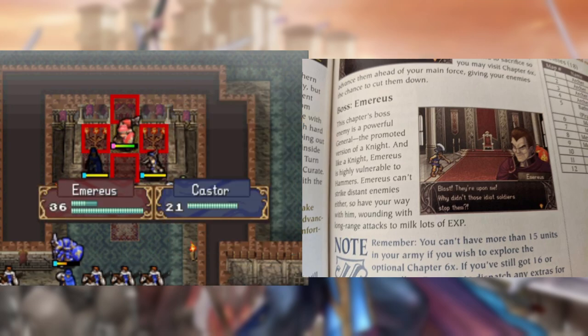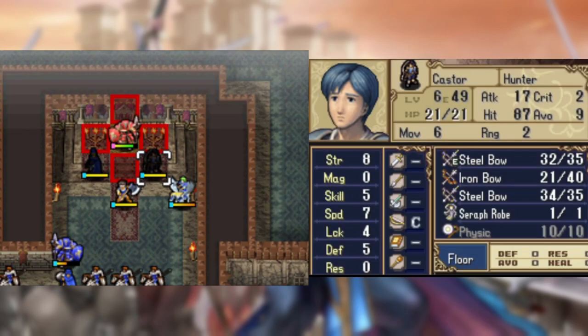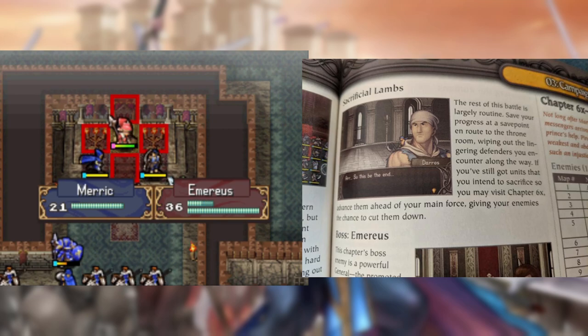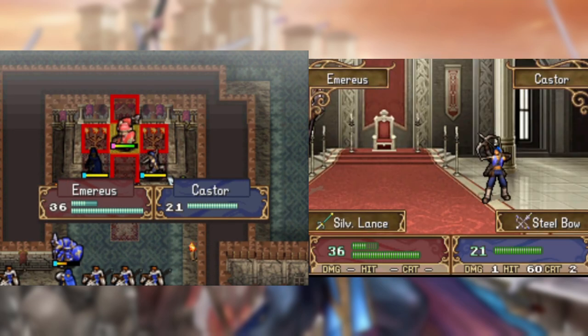Of course, since the only casualty so far has been Kord, we can't visit the guide chapter, but luckily the guide has a solution for this — sacrificial lambs! However, I actually like having my units be alive, so I think I'll pass on this tip for the rest of the run.